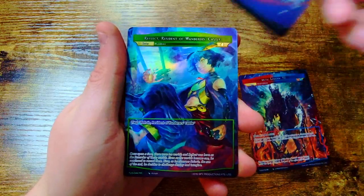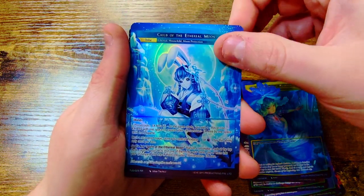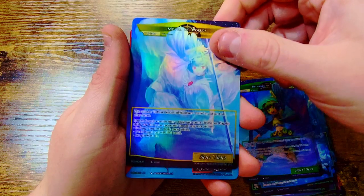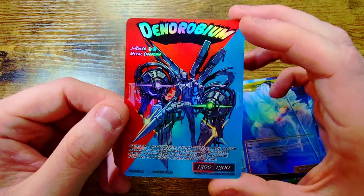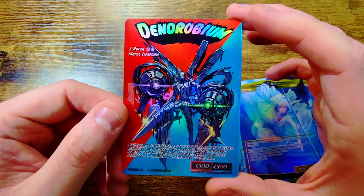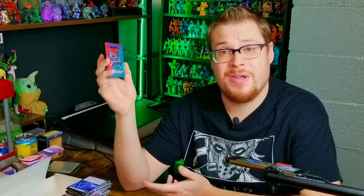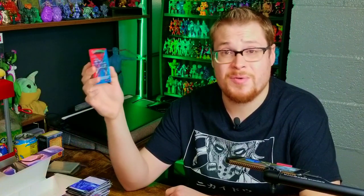I said we'd review the secret rare one more time, so let's check out all the big J ruler hits. Child of Ethereal Moon, beautiful. Recorder of Worlds — the last pack magic — with Mover of Worlds. And of course our Dendrobium, the very cool secret rare. I need to get you in a top loader, I can't wait to put you in my binder. Absolutely fantastic. I hope you guys enjoyed this video — leave a like and subscribe for more TCG unboxings and toy-related content. Look for more Force of Will coming soon, and we'll see you in the next video.